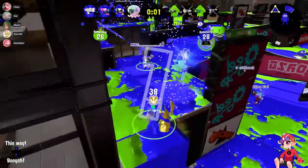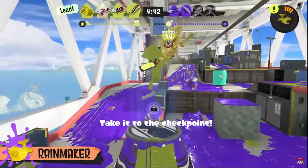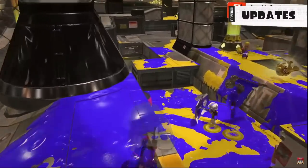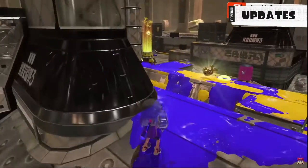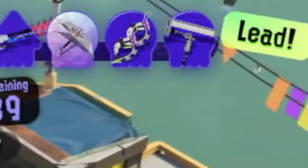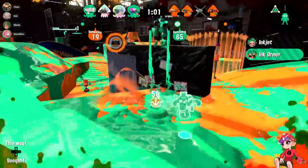As per usual with this game, the UI is drastically improved. It now shows the Rainmaker as your main weapon icon when you pick it up, and your special, so your team can easily tell who's holding it. The goal posts now have giant Rainmaker symbols on top so it's really easy to tell where they are even if you're not familiar with the stage layout, and it now shows which team is in the lead.